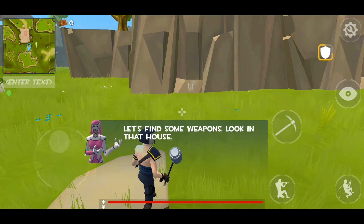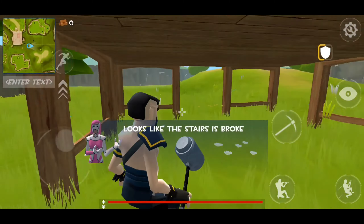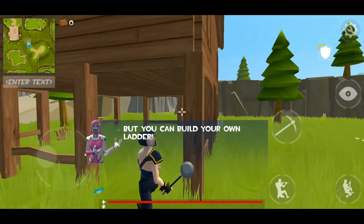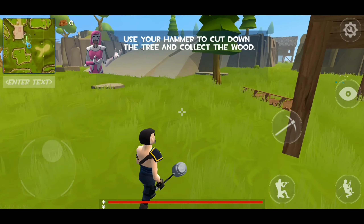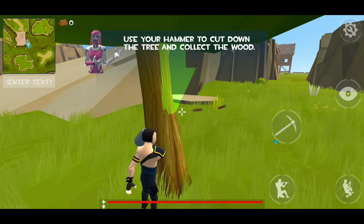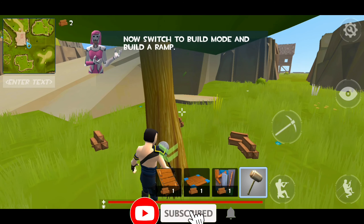Let's find some weapons — look in that house. Looks like the stairs are broken, but you can build your own ladder. Use your hammer to cut down the tree and collect the wood. Now switch to build mode and build a ramp.